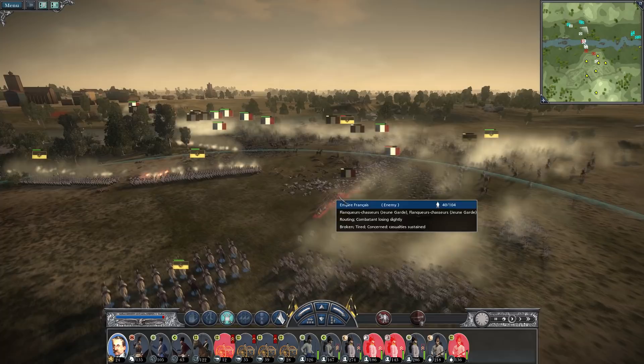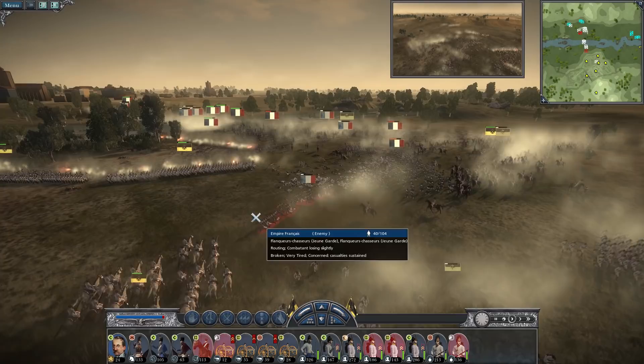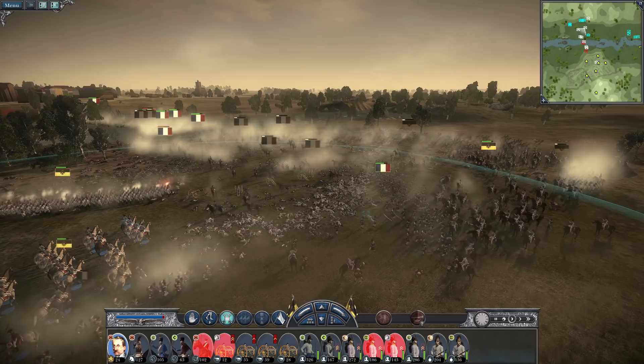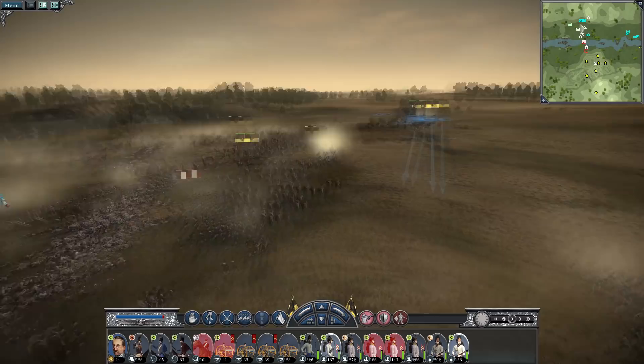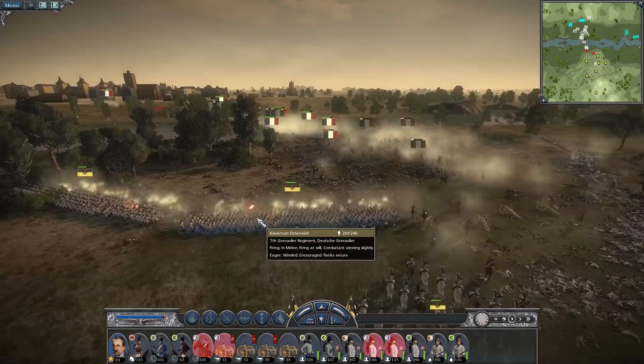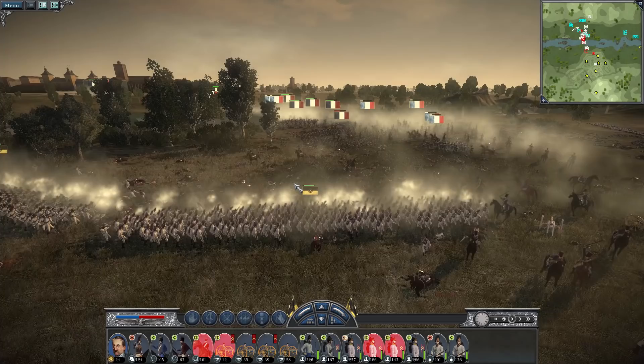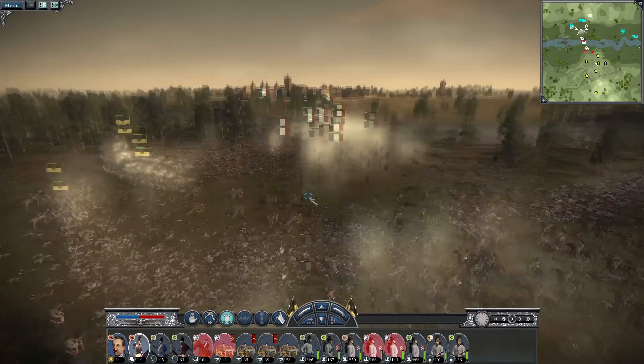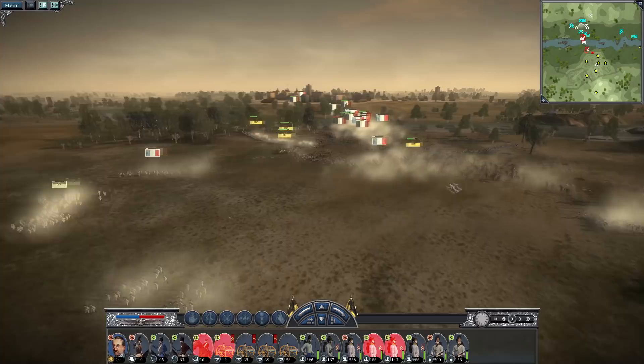It's going to come down to the cavalry and the staunch defense of my grenadiers. The lancers are falling back, but the cuirassiers are still fighting the Old Guard. Some regiments are rallying and coming back. It all comes down to the heroic effort of the units holding the left flank. The cuirassiers have broken the Old Guard Chasseurs and are now pushing into the Carabiniers.